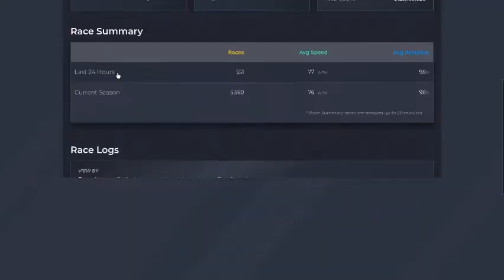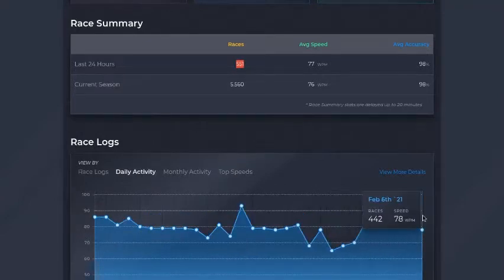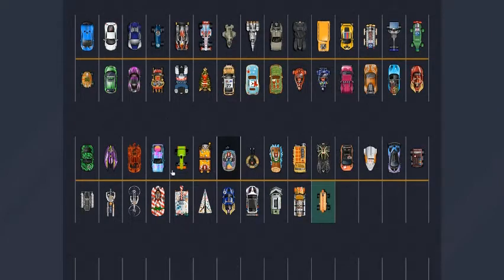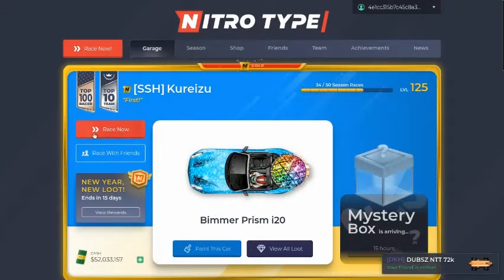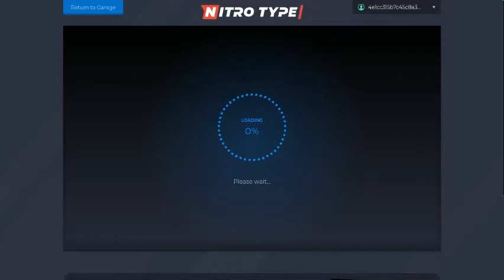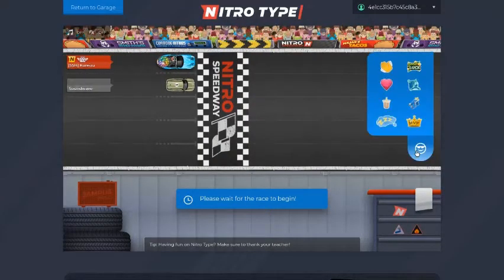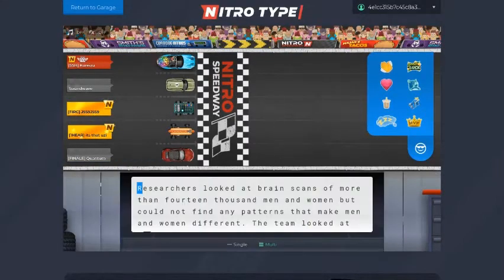I want to check my stats. I lost my session — that's all right. I've been doing a lot of racing. Anyway, let's just jump into some races. We're gonna see the new animation of the Bimmer Prism and then do the other cars.